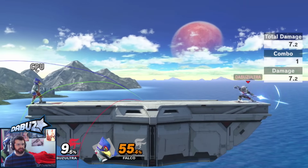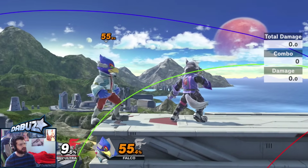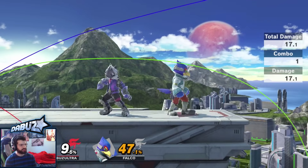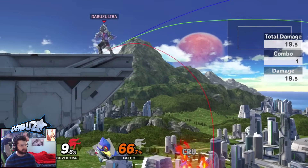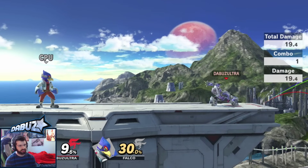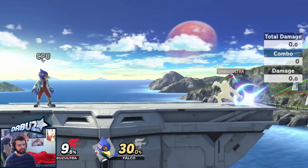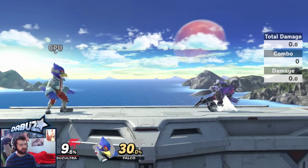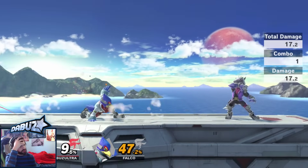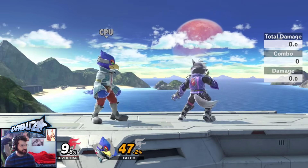Down smash's main use is catching recoveries — it goes pretty low, lower than you'd expect. It's great for catching someone jumping to the ledge or someone recovering even slightly too high. There's also a sour spot and a sweet spot, so try to go for the tip of the move to get the sweet spot — he can die at 66. If you want to hard read someone with a spot dodge and charge it slightly, they're dead at like 50. It's insane. This move is also a back hit, which is extremely powerful, though not as much range. It's very punishable on block, so a good player is going to hard punish you for this move getting blocked — even the back hit is very punishable.